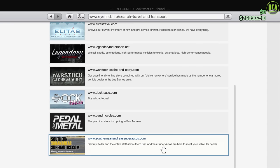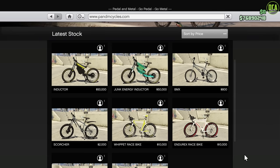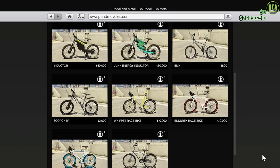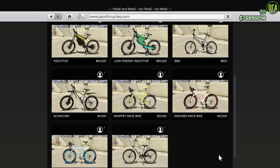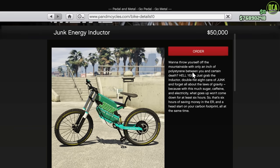What is up, Coratics? The brand new Inductor Bicycle released today in GTA Online as part of the drip feed for the San Andreas Mercenaries update. This is the first time we've ever had a brand new bicycle in GTA since when it came out in 2013.